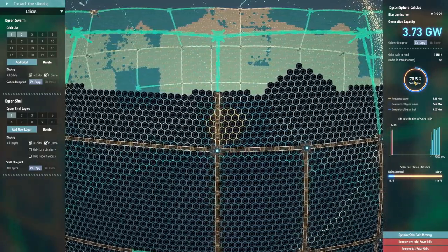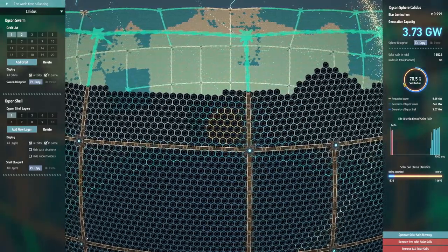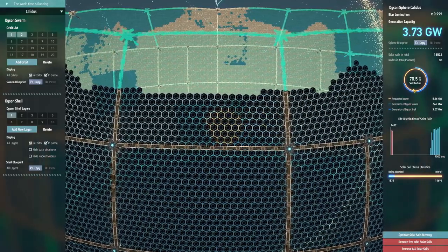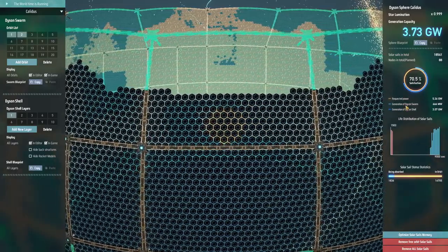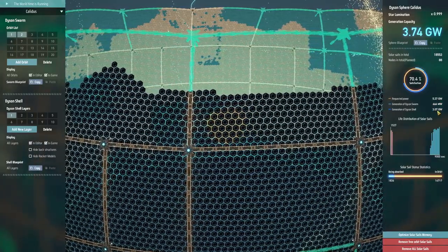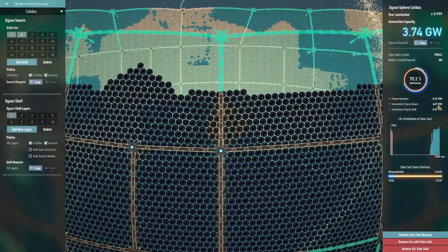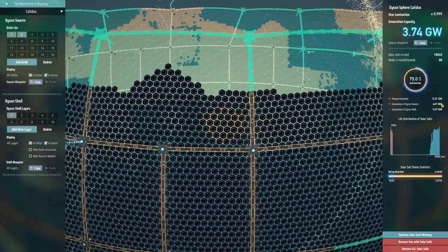That means we've started putting them back into the swarm again, which is a good thing because we currently only have 70% satisfaction on the power. The big difference you'll notice here is that the Dyson Shell — that's this dark blue line — is now producing most of the power being generated, more than 50% of it. We're wanting just over 5 gigawatts and producing just over 3 from the shell. We're definitely producing more than half of what's required from the Dyson Shell, and then only another 667 megawatts from the Dyson Swarm.